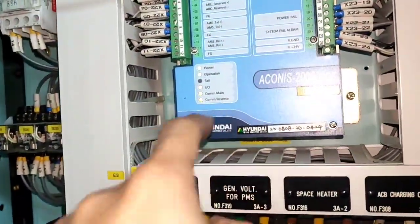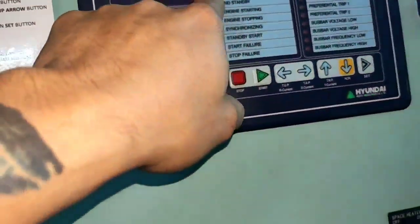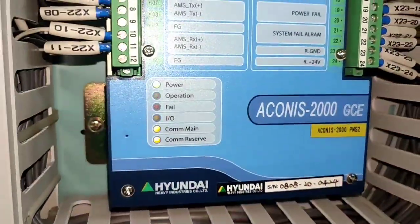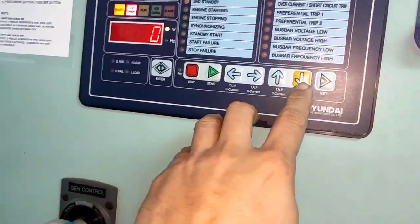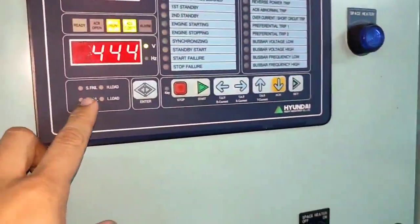The communication main must be flickering so that it gives signal to the display. Standby auto control — that means it's good, giving correct data to the display. Power operation is okay. One, two, three — system fail is cleared.